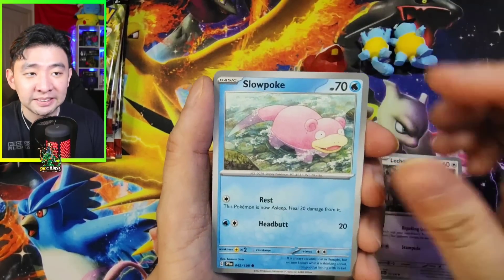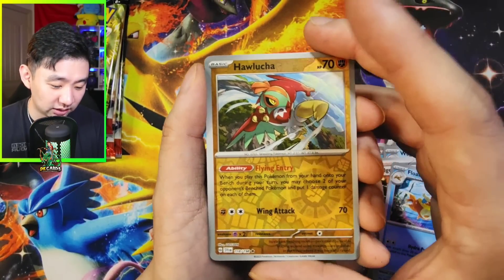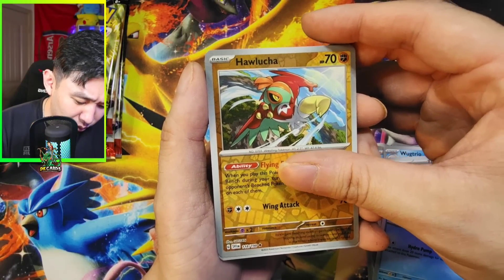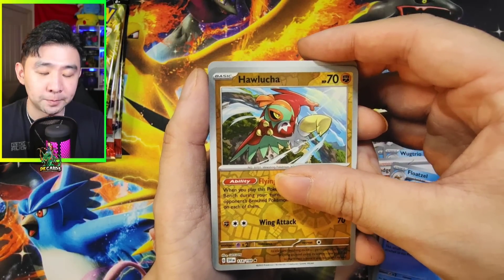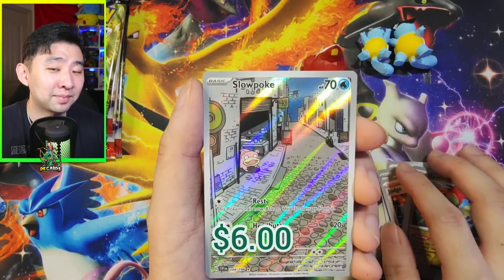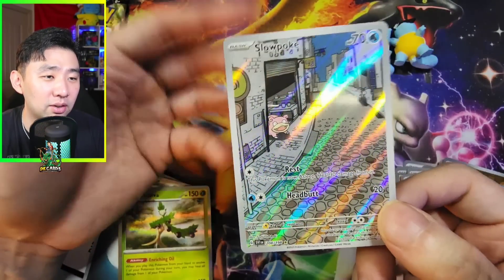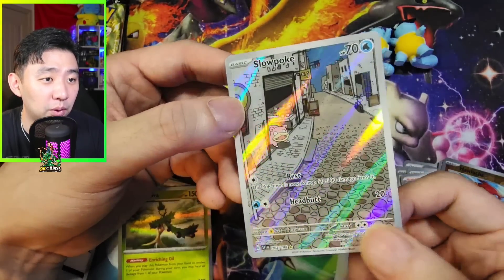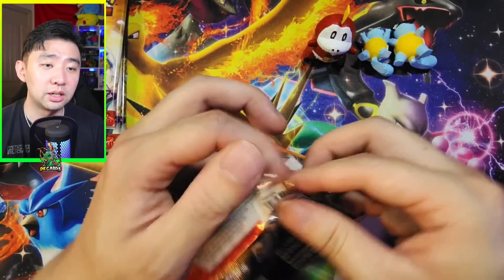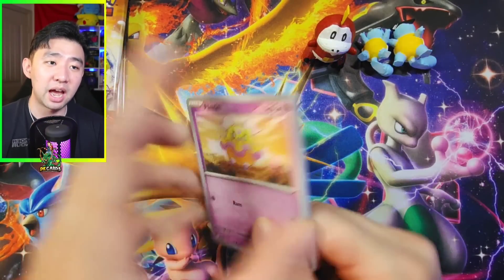Slowpoke, Wattrel, Wugtrio, Judge, Floatzel, Hawlucha. And ladies and gentlemen, big boy pull right here — come on. Oh, white borders. You know what? That's a really nice pull. Fair play, ladies and gentlemen — we got a Slowpoke trainer gallery, art rare card. Very, very nice pull. My favorite pull of the opening so far. Oh no, I just dropped it — you didn't see that. Ladies and gentlemen, this is all good. Look at that face — you can't disappoint that face. So with that happy little face right there, we're about to pull something absolutely insane.